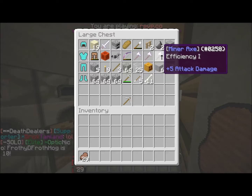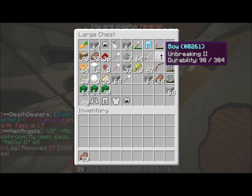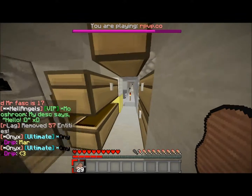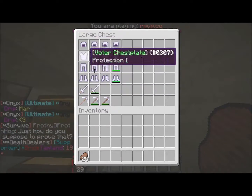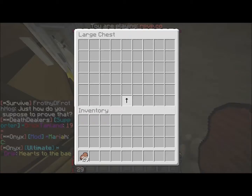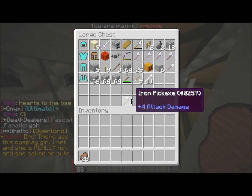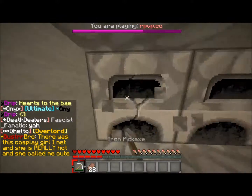I'll show you all the enchants. You get a buttload of stuff for voting — you get like a million sets of armor and everything. There are like 12 voting links I think. One of the coolest things about the server is you can enchant furnaces.